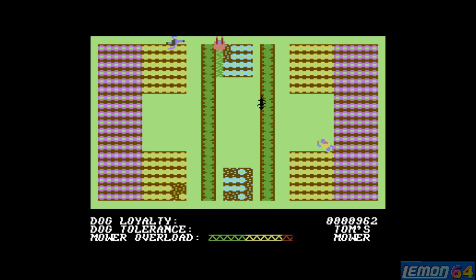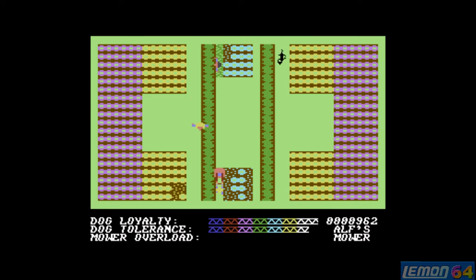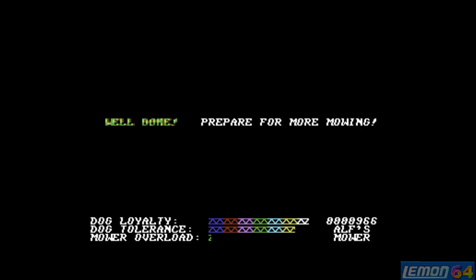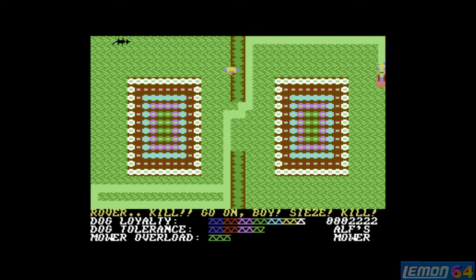Once dog loyalty is gone, the dog will rampage around the level uncontrollable, and you cannot defend against the neighbours. Good old Alf — he won't mind me borrowing his mower just to finish off that last bit of grass on the very first level. Now we've completed it. At the end of each level, the dog loyalty bonus will be ticked down. If you don't use the dog much by pressing that fire button, the dog loyalty won't go down — so keeping the dog and the neighbour in the corners of the map means you can mow certain areas virtually unchallenged.